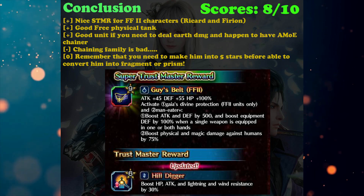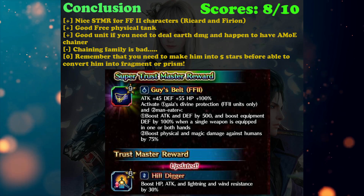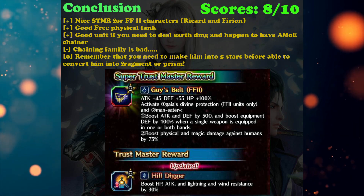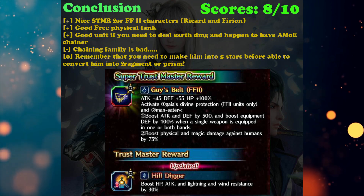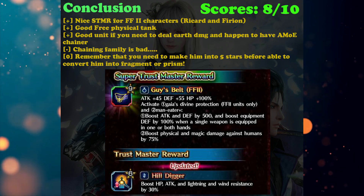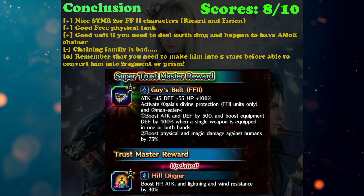After that, he is basically a good free physical tank because you'll have enough to make him X+1. He can become a good unit if you want to deal earth damage and happen to have an absolute Mirror of Equity chaining family in your party. If you only need to deal earth damage without that chain, he's not really worth it. Only use him if you fulfill those two conditions: earth damage and Mirror of Equity chain. Without a Mirror of Equity chain, his SLB will likely ruin your chaining process because Mirror of Equity moves very fast - unlike Bolting Strike or Stardust Ray. That's all you need to know - thank you very much for watching, please hit the like button and subscribe for more Final Fantasy content!